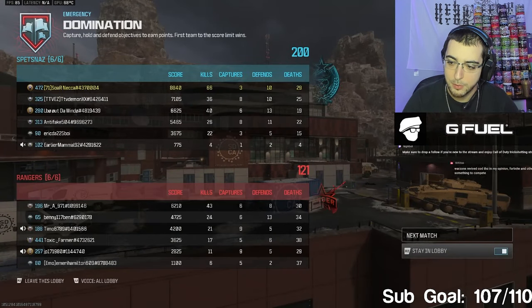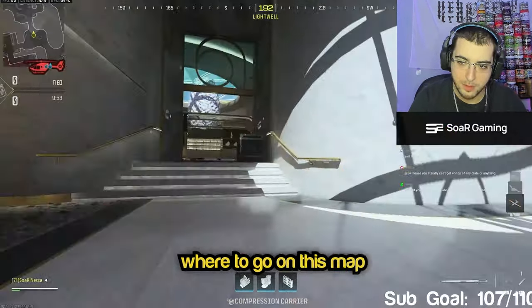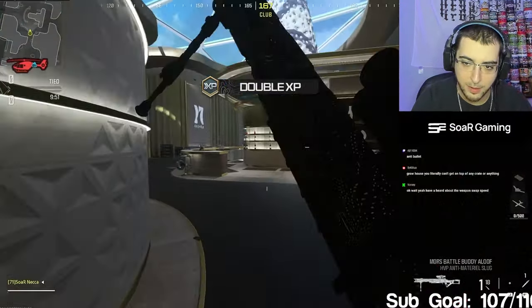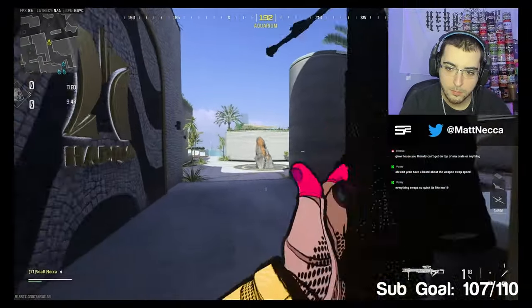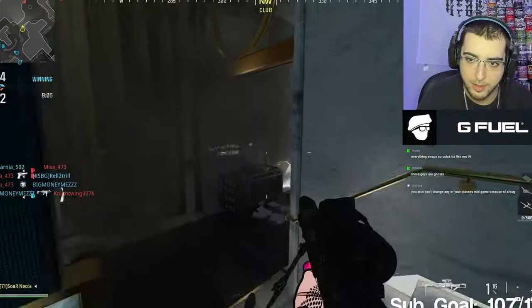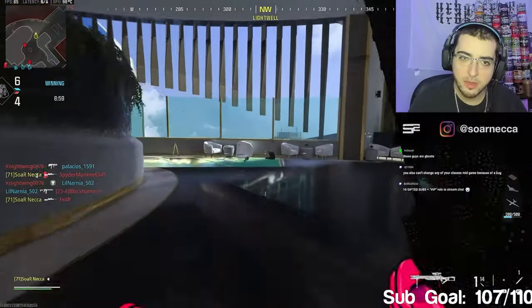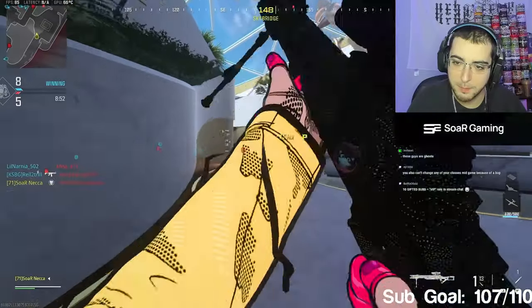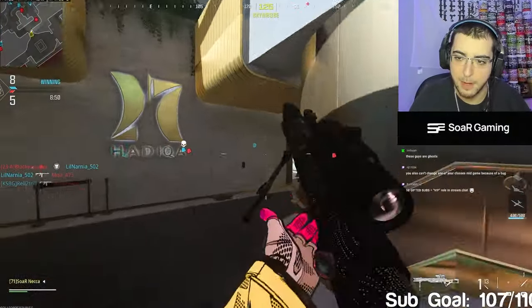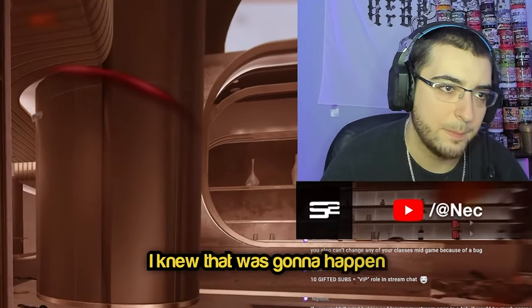I like how you can do next match or stay in lobby now. I don't know where to go on this map - I'm just gonna run through mid and hope there's another spawn snipe. Okay, there's not. I like Emergency a lot more for sniping. Get pop shotted buddy. This thing shows as a LAB in the kill feed too - they're probably gonna fix it but they should have had that done before the update came out, and they're heavily promoting the Moors.